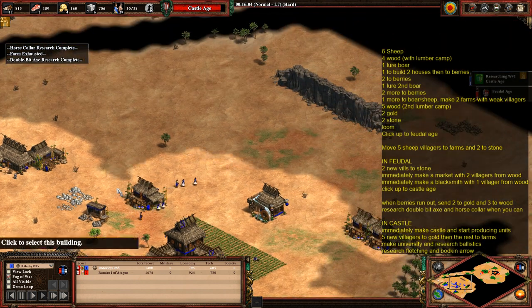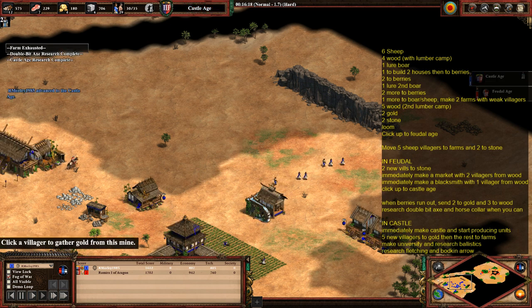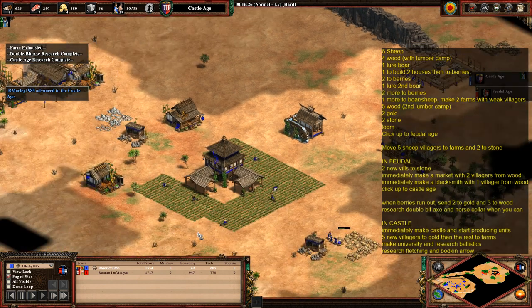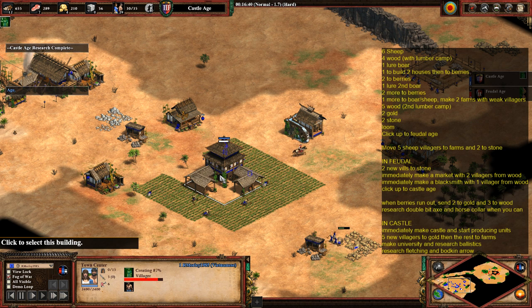Start moving those villagers from stone now — we're about to hit the castle age. Get them into position for where you want the castle to go. In this instance, we want it protecting the gold. Move them over, then immediately drop the castle once you're in the castle age. Send your next four or five villagers over to gold as well.